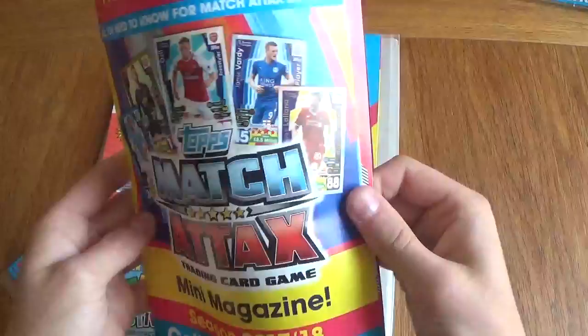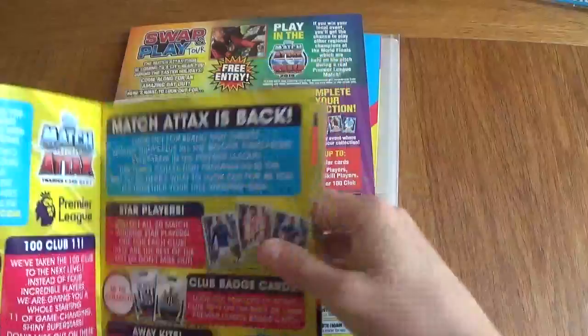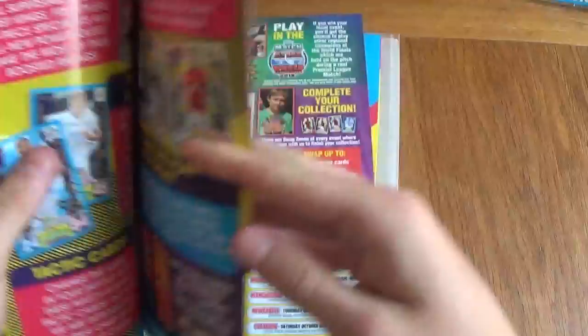The Season 2017-18 — Collect, Swap and Play is the motto. So the first page is going to be 100 Club — 11 100 Club players. Star players, club badges, Match Attax is back. Away kits, new skill cards, new gold icons, Pro 11, tactic cards, Man of the Match.